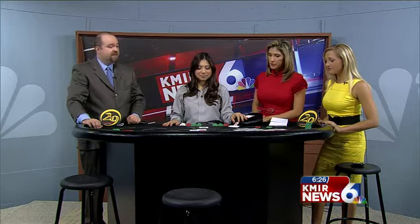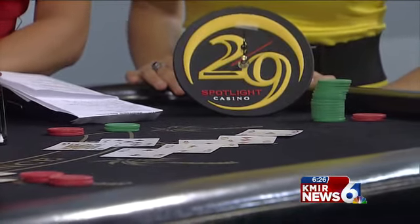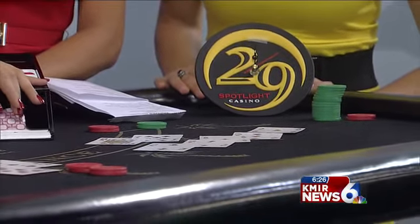Now on this double down — this 11 that we have out here in the third spot — even though a nine's a strong card, 11 is a great doubling hand. You really don't pass that up very much. So we're going to double down on that one. Evelyn, give her a hit. And there you end up with a 21 — that would be a good one.